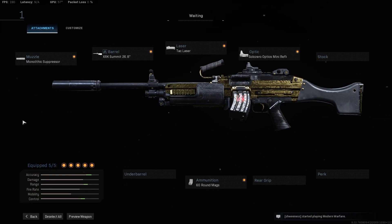Next we have the Bruin MK9 and the attachments are nearly identical. The only differences are the Solo Zero Optic instead of the GI — which is basically the same thing — the Tack Laser instead of the Commando Foregrip for increased aim down sight speed, and the XRK Summit Barrel that gives a 25% extra range boost, which is the longest range boost you can get on the Bruin.